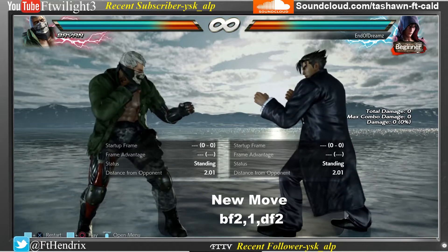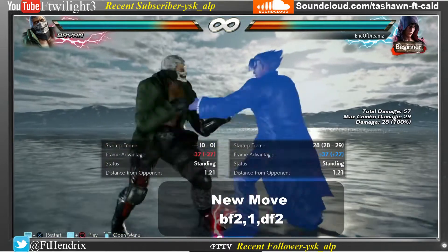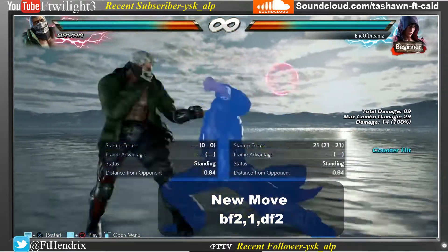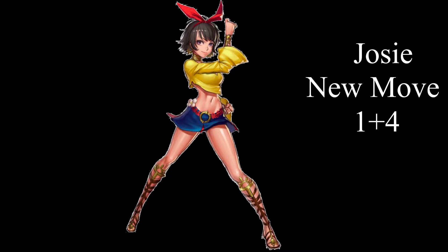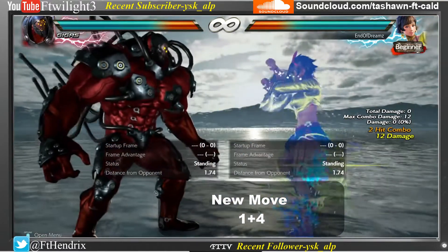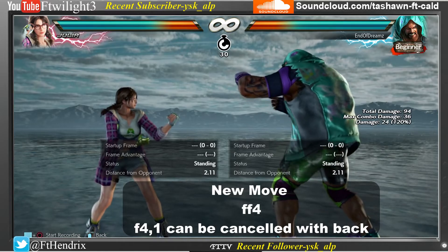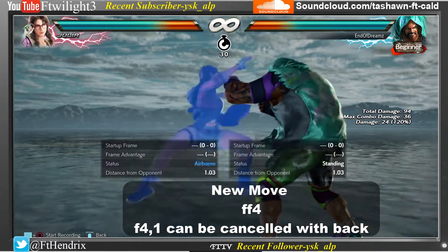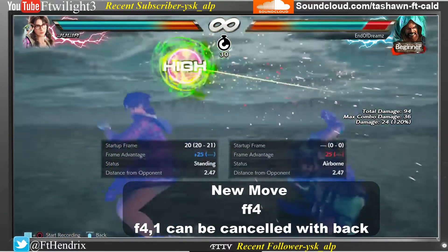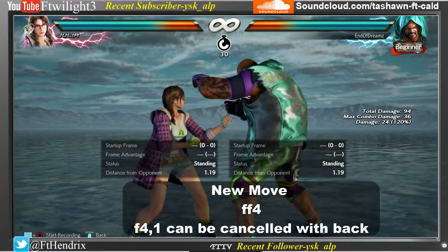Jin's new attack is back, forward, 2, 1, down, forward, 2. Jin also has back, forward, 3, 2. Jin's other new attack is back, forward, 2, 2 — down, forward, 2, 2, down, forward, 4, 2, down, forward, 2, 2. Jin's new attack is also 1, 4. Julia can now cancel 4, 4, 1 by holding down.